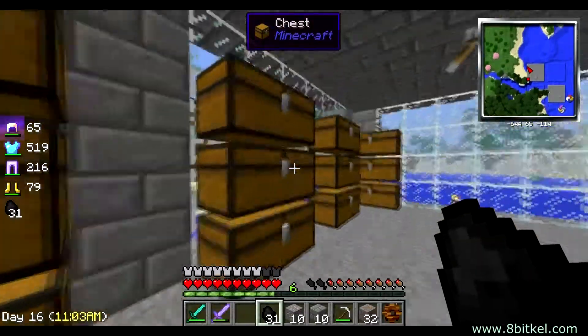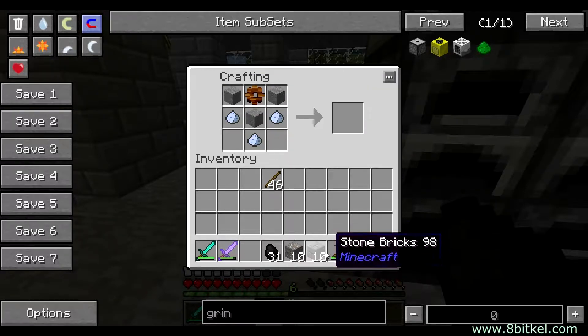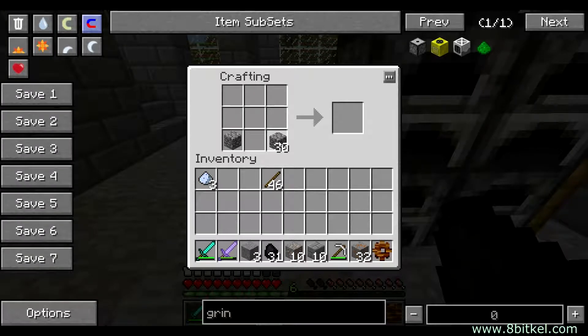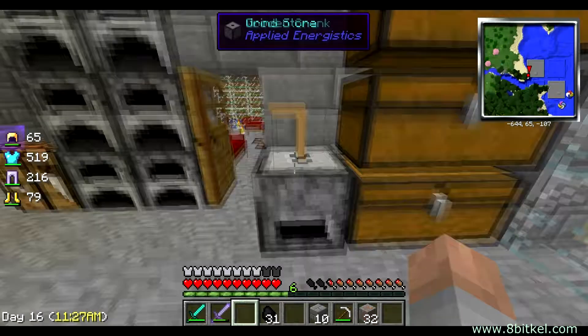Now we'll make some more stone pickaxes and we'll go back down and hunt some stuff, see what we can find. One, two, three — gear. This is how it was: one, two, three. And of course I forgot the cobblestone. Two, three, and three quartz — there's the grinder. And then we'll need a crank — okay, there's our crank. We'll put it there, put our crank in it, put our stuff in, and let's start spinning.